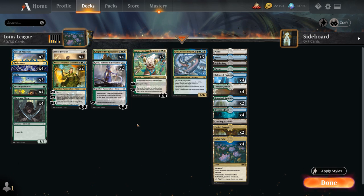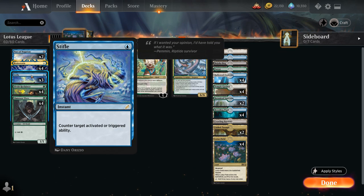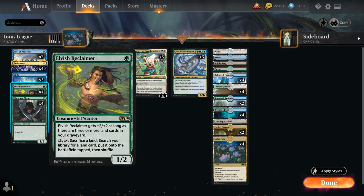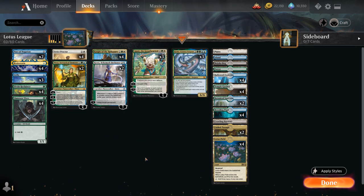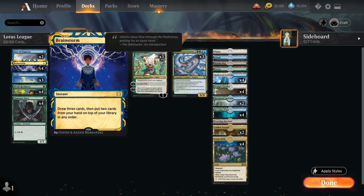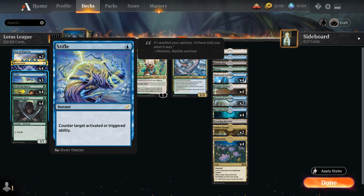Looking at the rest of the deck: at one mana we have the full playset of Llanowar Elves to speed things up alongside Elvish Reclaimer, three copies of Stifle, and a full playset of Brainstorm — a great card selection tool that lets us draw three and then put two cards back on top. There are plenty of shuffle effects between Reclaimer, Knight of the Reliquary, and two copies of Fabled Passage. We also have two copies of Pact of Negation, the zero-mana instant counterspell where at the beginning of our next upkeep we must pay five mana or lose the game. Pact lets us tap out against combo decks while keeping interaction, and we can even counter our own Pact trigger with Stifle if we can't pay the five.